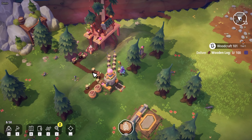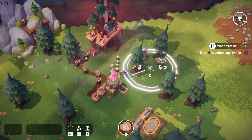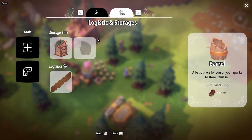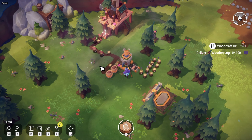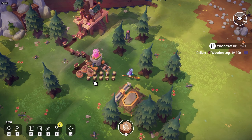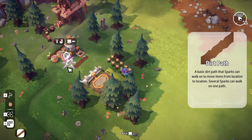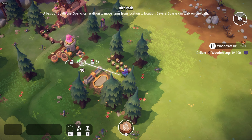Let me show a little bit of the automation here. Dirt paths are how we get Sparks to move — like Pikmin, you kind of throw things around and call them back. They can do certain things based on their abilities. Let me go to the build menu. I don't have enough wood, so let me go over to the storage and grab some. I'm going to throw down a barrel here and build a small path going from here to there.